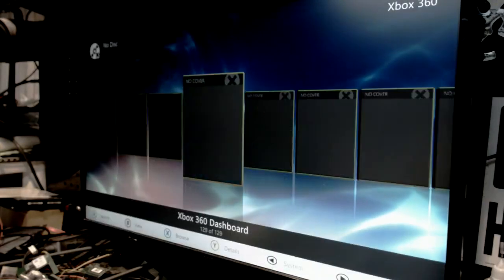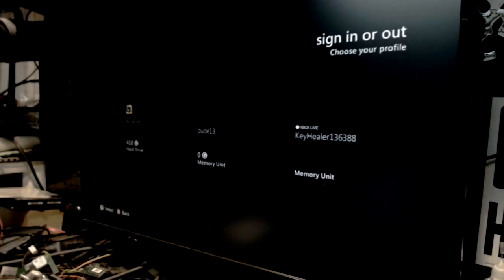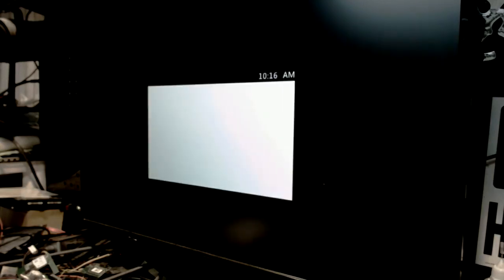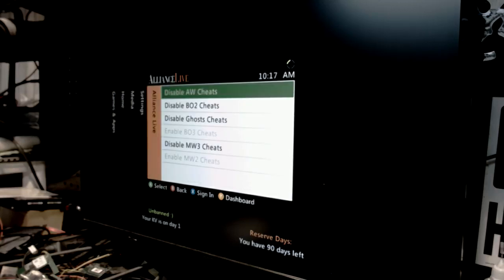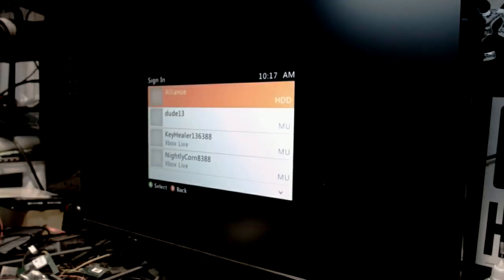We'll go to Xbox 360 games - your original dashboard will pop on there. We'll see if we're online - and we are, it's up, it's live, got a good KV. We'll hit the guide button. Over in your fifth tab are your cheats. To disable or enable a cheat just hit A - they come enabled right when you start up the console.